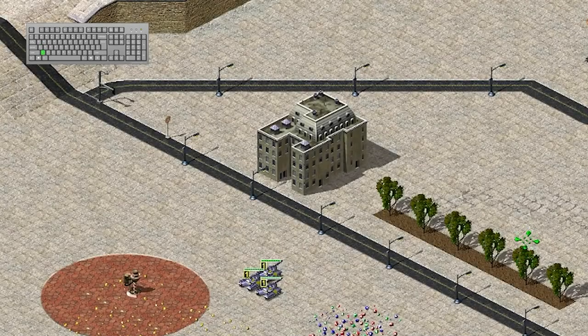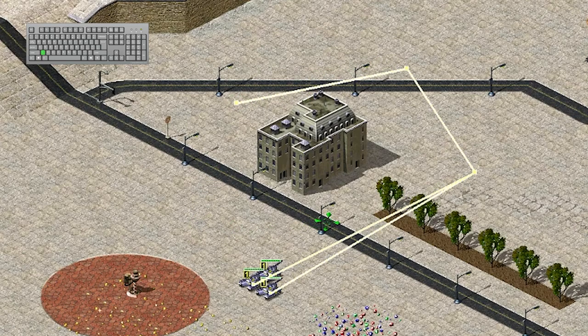To create a path for your units to follow, press and hold the Z key, create the path, and then release the Z key.